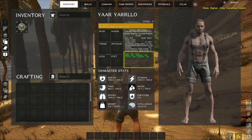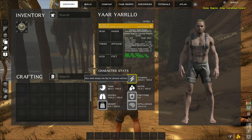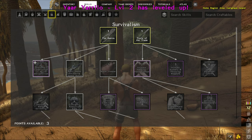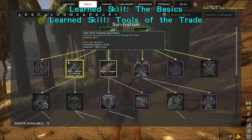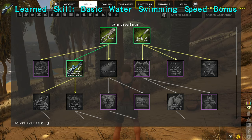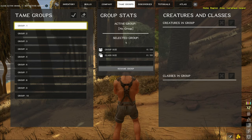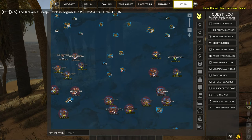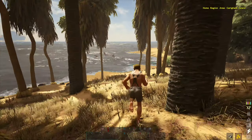When you level up, you go to your character stats and pick one to increase, like health. Then in the skill tree you can get skills — like basics and tools of the trade. You can also create your own company, much like a pirate company, and there are tame groups, taming management, and discovery logs. There's also the atlas map where you can see the big ship area. The map comes up on the back button, and you can see where you're heading.